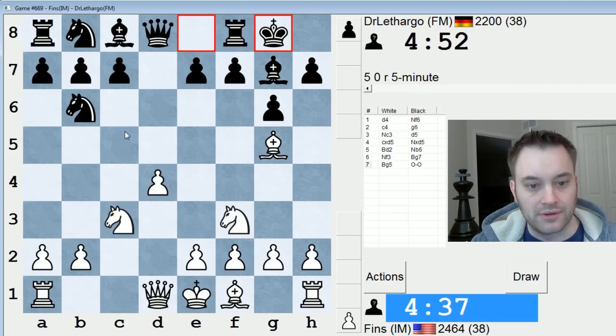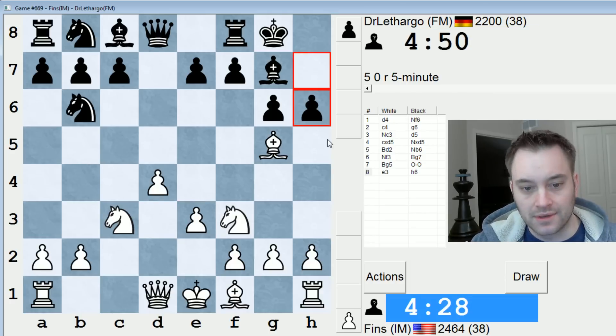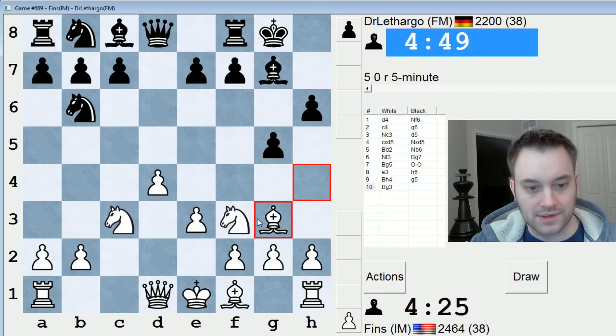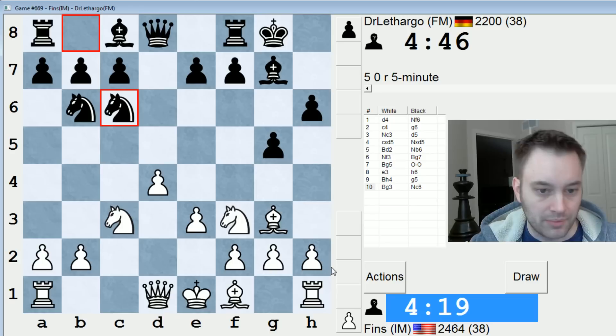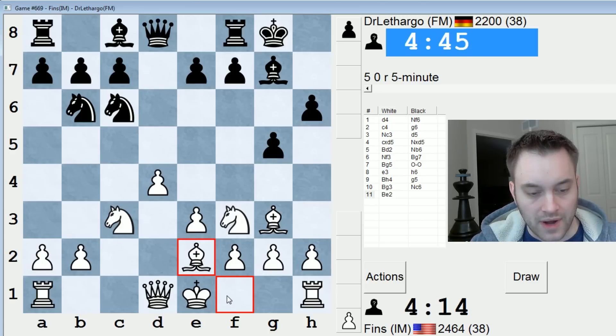If e3, c5 could be played as a freeing measure. So I'm kind of tempted to play rook c1 here, but then bishop g4 is invited. Actually, I'll just play e3 anyway. I don't think c5 is anything I have to be especially concerned about. And black advances aggressively on the kingside, kicking my bishop back. That seems like a weakening maneuver to me. Bishop e2 is the move that looks fine to me, so I'll do that.